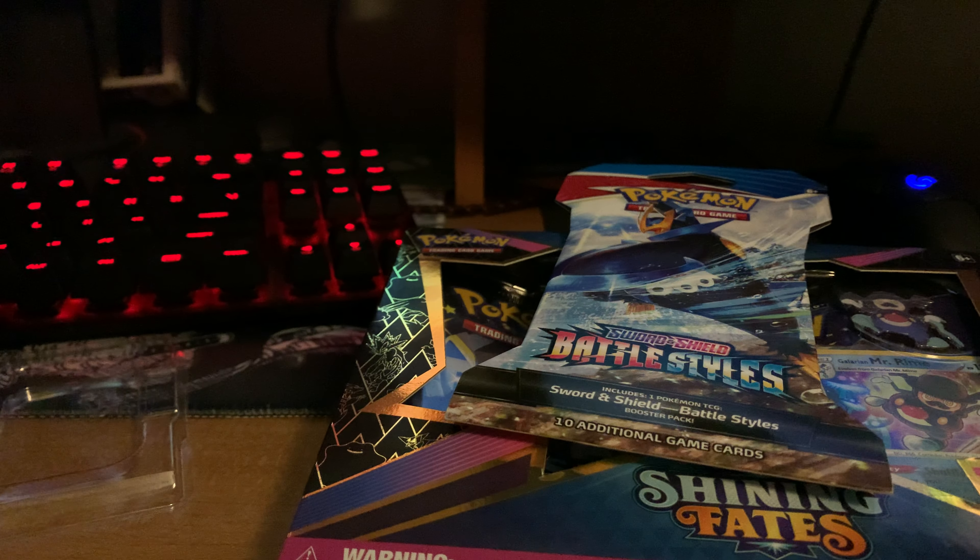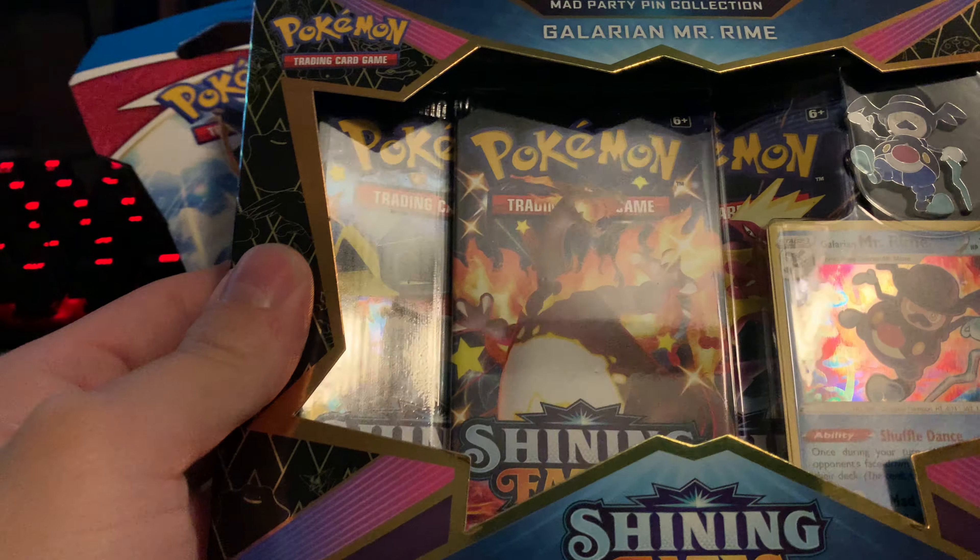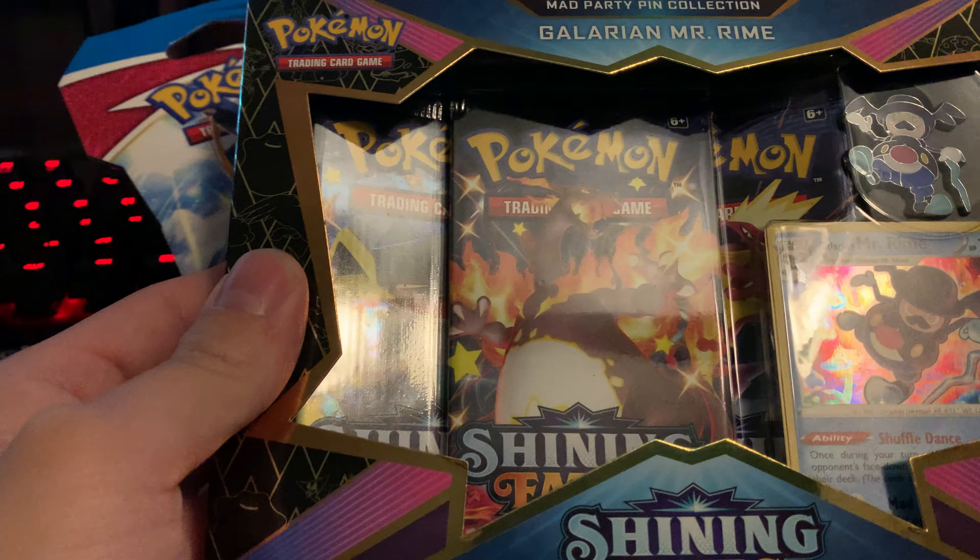What's up everybody, SS Collectibles back again with another video. Today's going to be more of a shorter video. So we have a Shining Fates Pin Party Collection box to open, and then we have the Battle Styles Blister Pack.